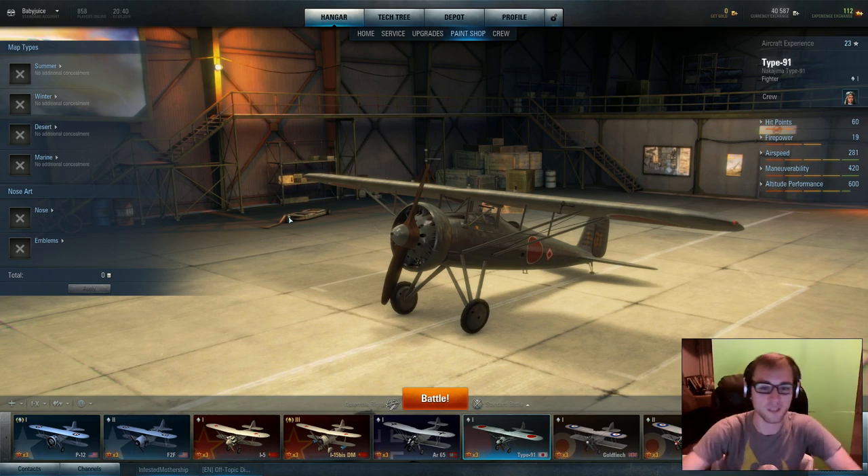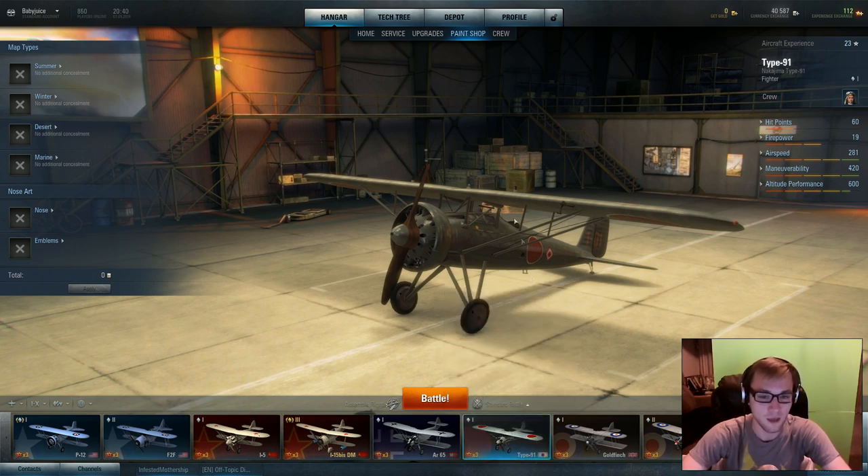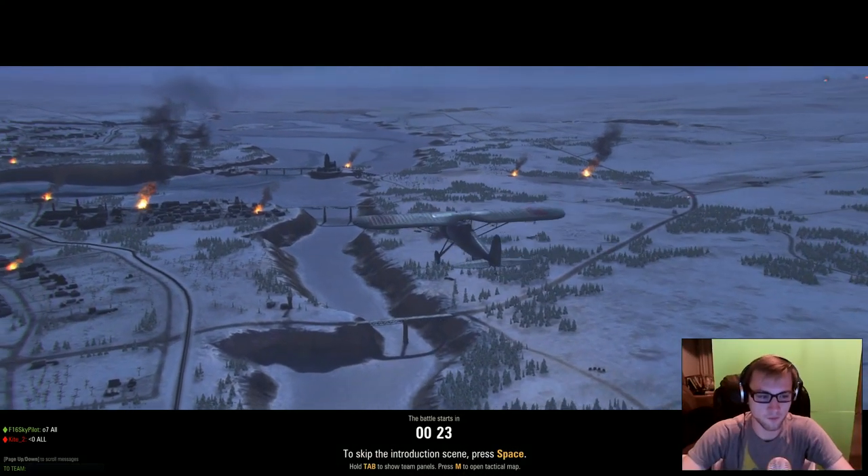Because we are going to be checking out the Nakajima Type 91 single seat fighter used by Japan, and we're going to see how she floats. So let's take to the skies — all right, we're in.